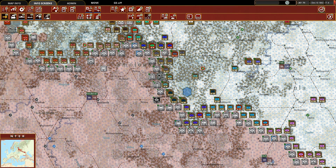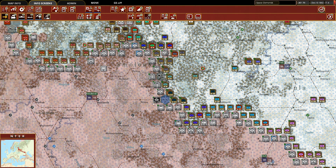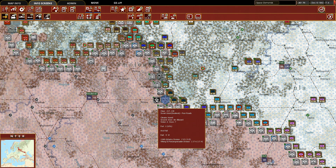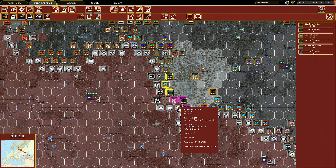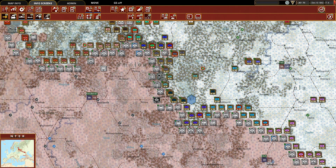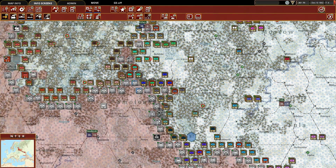We're continuing to build out our front line. I'm tempted to move into this hex, but it feels like a trap — there's the 5th Panzer, 2nd Panzer, the SS Panzer Grenadier Division, as well as three infantry divisions. That's just asking for trouble. So first we're going to try to push them back on the north and south fronts. The 293rd Infantry Division looks like it has some supply issues, but it appears it's just a one-to-one in terms of the math, so we're going to leave that.